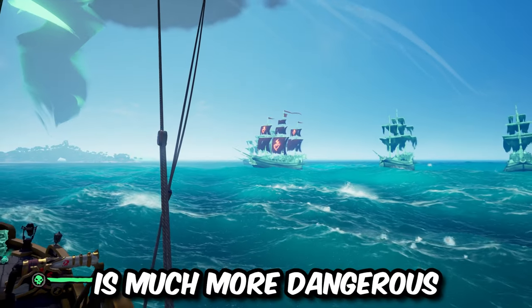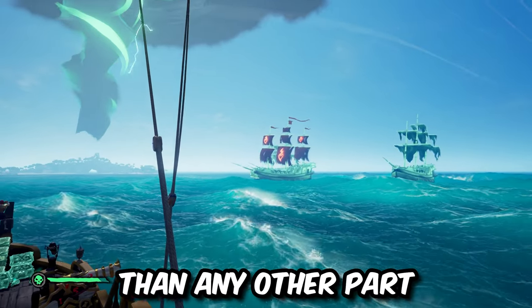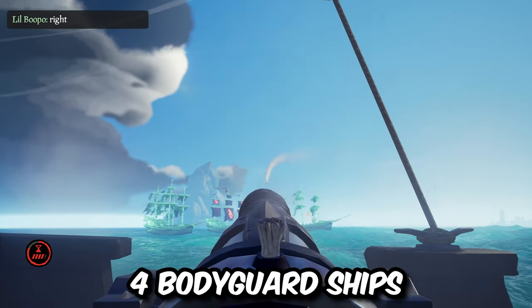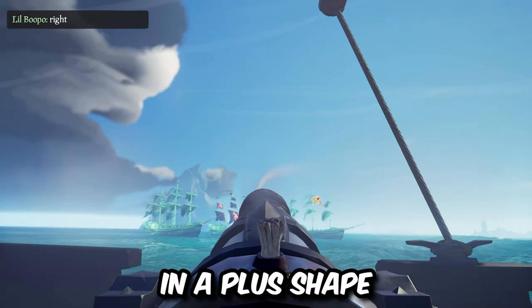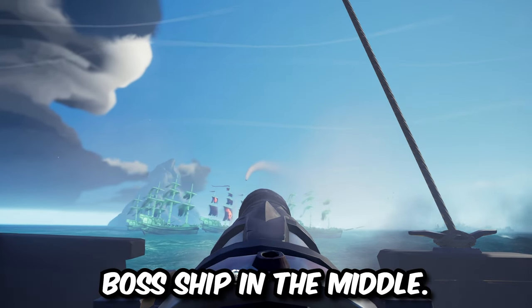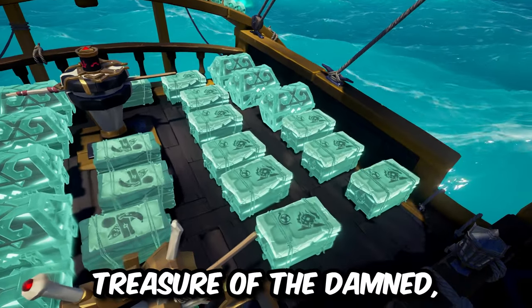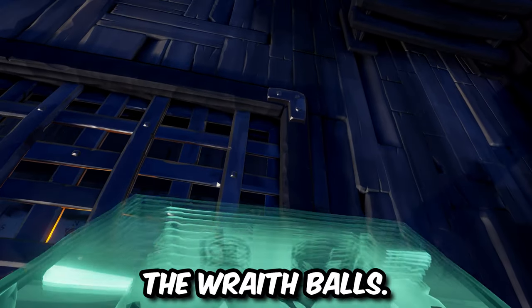The next and final wave is much more dangerous than any other part of any other world event. A boss fleet of five ships will spawn: four bodyguard ships in a plus shape with the Burning Blade boss ship in the middle. Defeating the boss from this event will drop quite a lot of loot — Treasure of the Damned and, most importantly, the Wraith Balls.